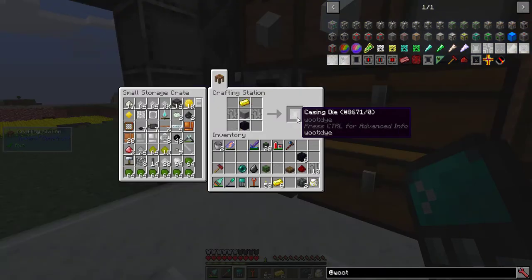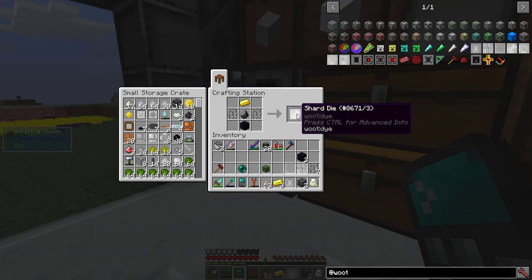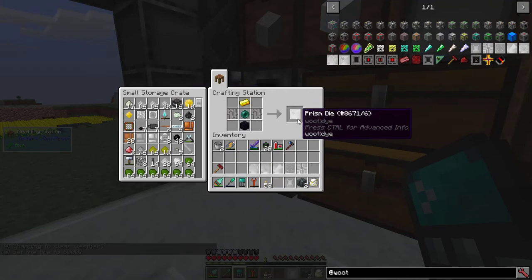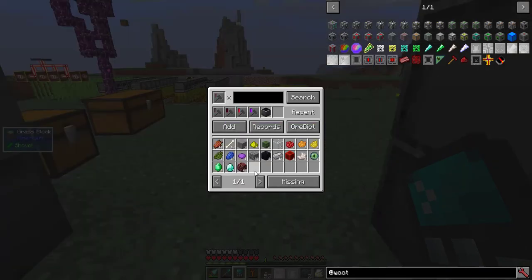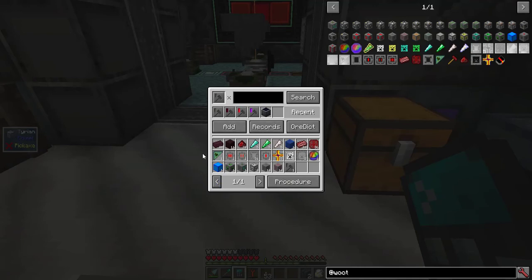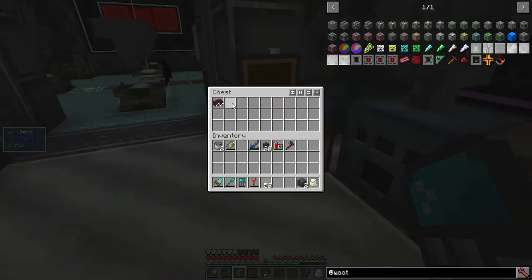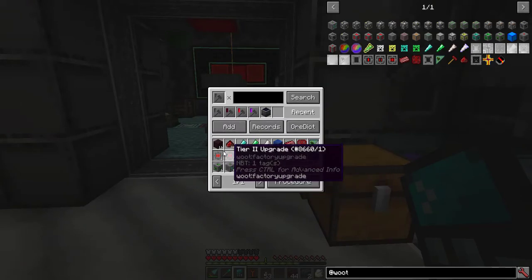The Yaw Hammer, the Casing Die, the Connector Die, the Plate Die, the Shard Die, the Skull Die, the Mesh Die, and the Prism Die. As you can see, the Missing tab is now empty. Here I have all the base materials needed for the Woot Factory Tier 1. First step: lots and lots of Nether Iron. The Procedure tab gives you a reasonable order to go through the recipes. I've made 44 Nether Brick, and when I put it into my inventory it disappears from the Procedure screen. 11 Nether Brick, 22 Pulverized Nether Iron. Neither the Mesh Die nor the Yaw Hammer get used in crafting.